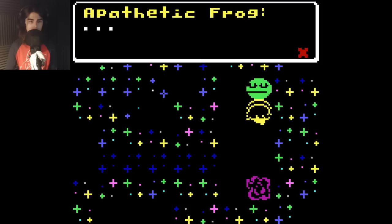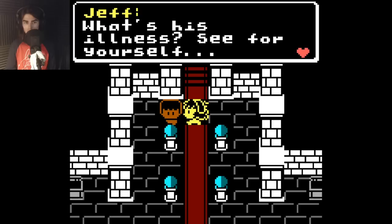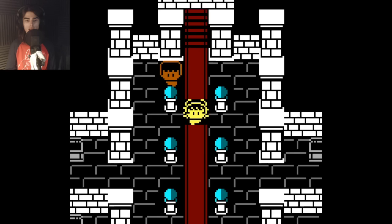Dang, apathetic frog teasing me like that. Come on, man. Give me something to work with. 'The prince is on the second floor. Everyone evacuated when he got sick, in case it's contagious.' What's his illness? 'See for yourself. Better go prepare yourself first.' What do you mean? Because I'm gonna have to fight him, right? I'm well prepared. Let me just save.